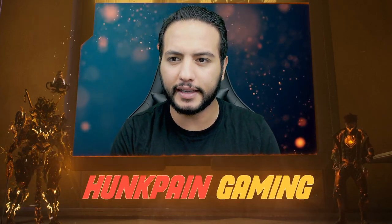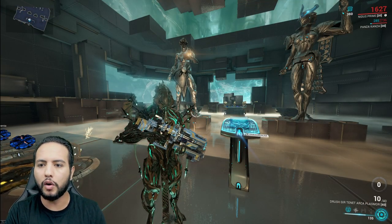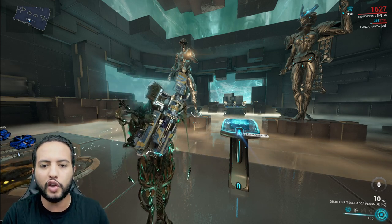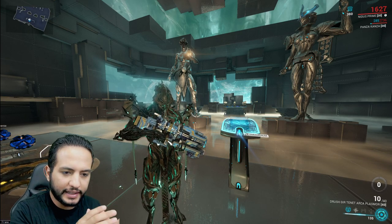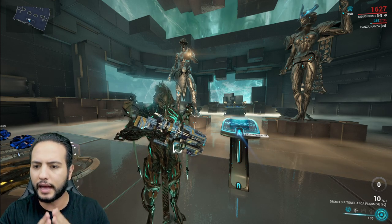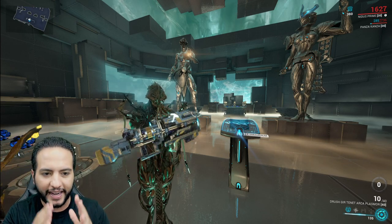But what is the Tenet Arca Plasmor? The Arca Plasmor is a Corpus-built plasma shotgun that fires highly damaging pulses of radiation. It has its advantages and its own disadvantages. So why do you want to build the Plasmor? Because first of all, you will have to build it anyway. So instead of wasting Forma throwing random polarities, just build the right Forma or follow my polarity. Whenever you're ready to get the Arca Plasmor, you are ready, my friend.